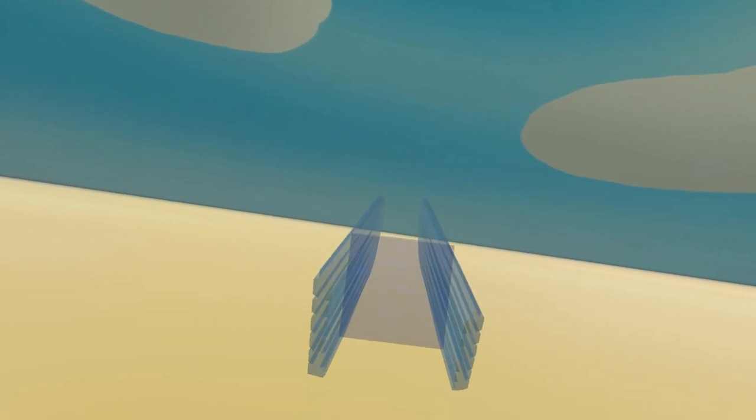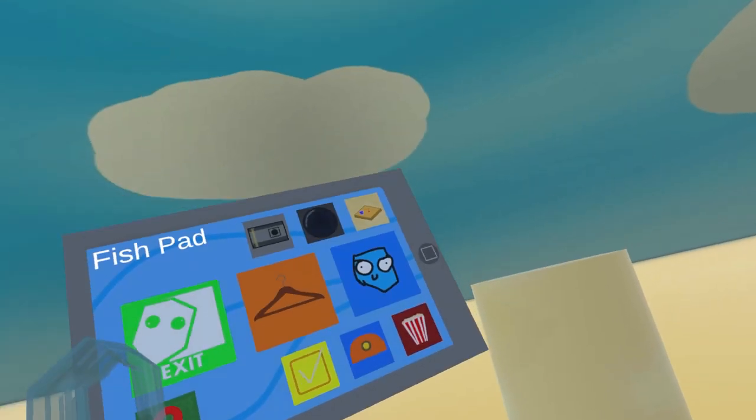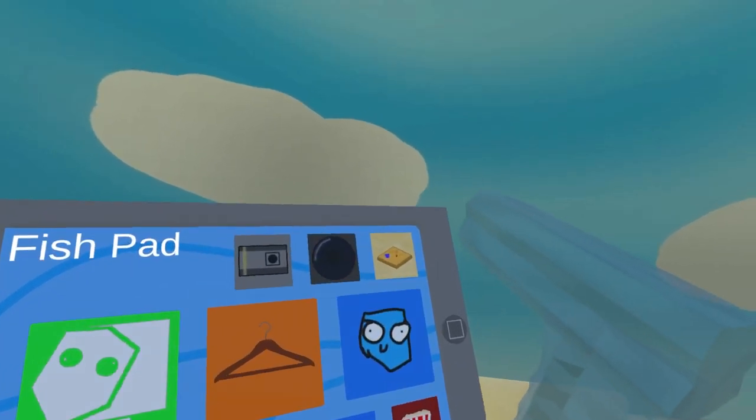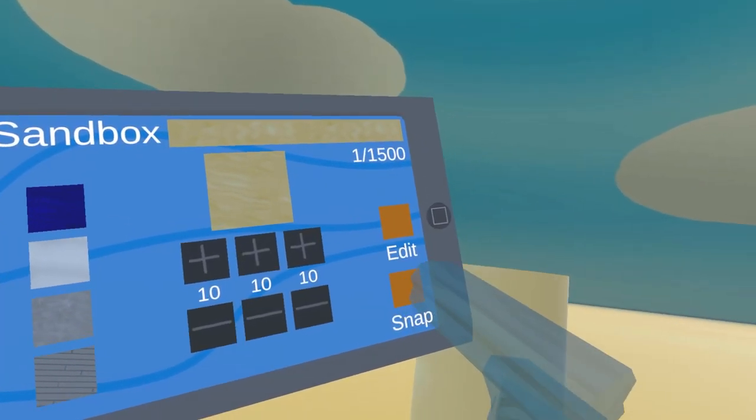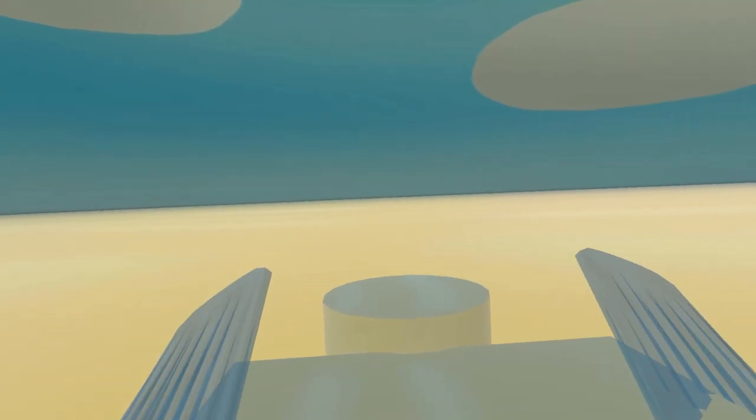So to start off, we'll build a sandcastle — I'm gonna start by making a tower. A thing you can do in Fish Game is pull out your fish pad by pressing grip and then pulling from behind your back. Then if you press the sandbox button and then press snap, you can snap objects into place. You will notice that you start falling down because of gravity, of course. You can counteract this by just building a small platform to stand on while you're building.